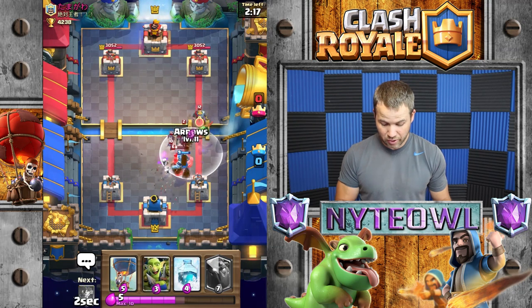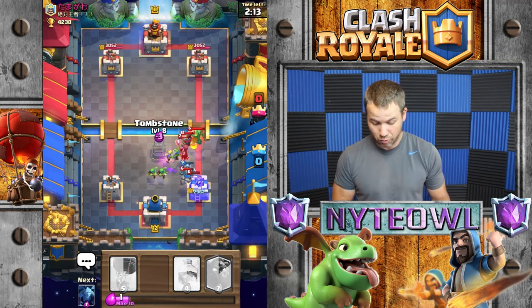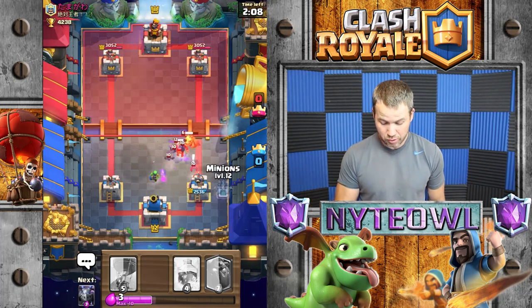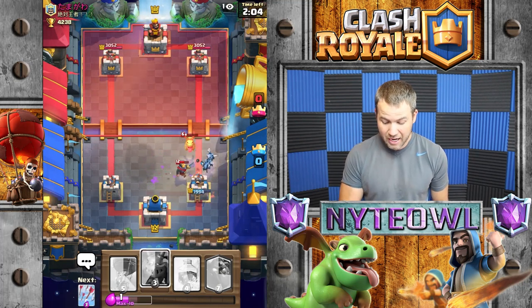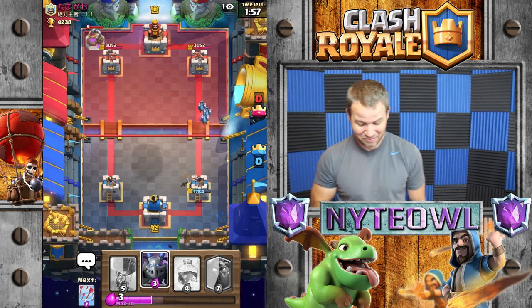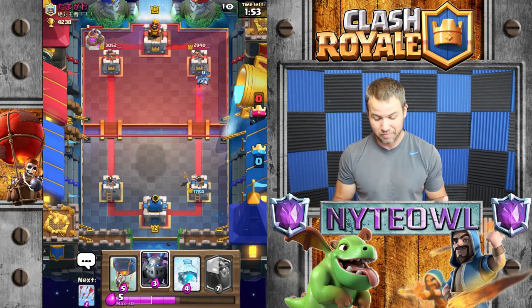We're gonna do that just to get our goblin gang in cycle, and then we're back to the tombstone — that quick, which is crazy. Hopefully we can take that out. Why don't you focus on that bat tower? You're just gonna die, you're just gonna let the bat kill you. Wow, that was a rough exchange, holy cow.